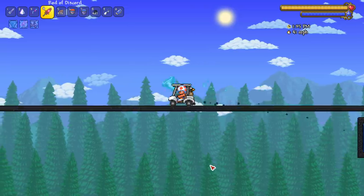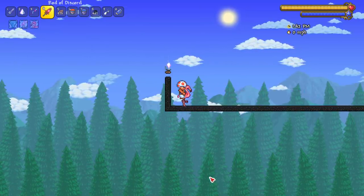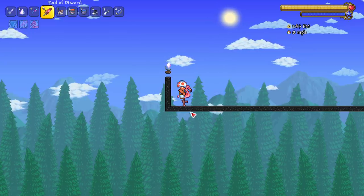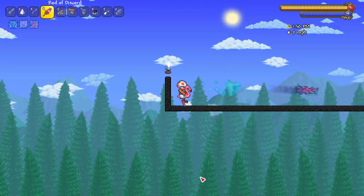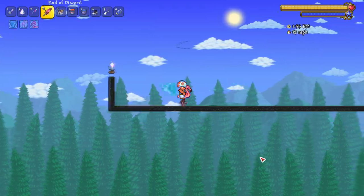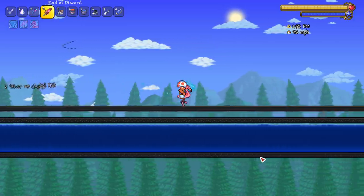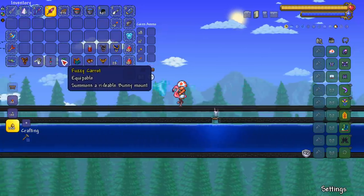40 miles per hour, and this thing can also jump really high to reach around 50 — 50 miles per hour when jumping, that's pretty crazy. Next up, my personal favorite for pre-hardmode — the Mollusk Whistle with the flamingo. And look at that: a nice 38 miles per hour. That's just a mile underneath the Fuzzy Carrot.